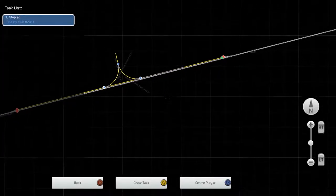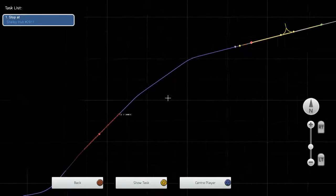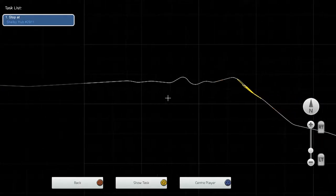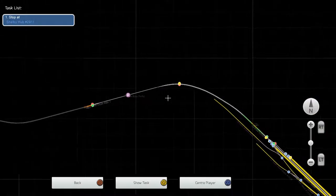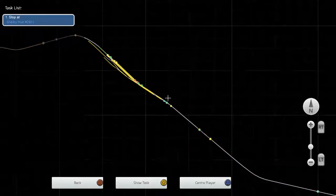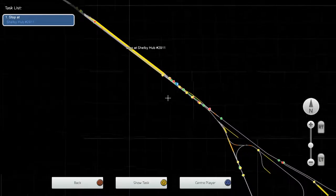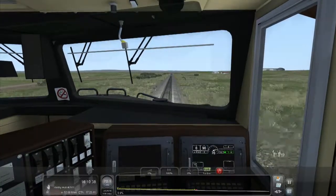If we look at the map, here we are in our massive train going along this pretty straight route. There's an occasional bump just to avoid a hill, then we're going over a very lovely scenic bridge into Cutbank, which has an Amtrak station and a freight route. And then all the way down here is Shelby — passenger station and the yard, because this is mainly a freight section.